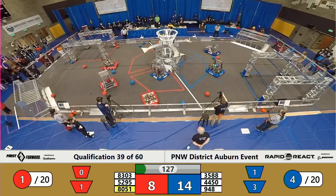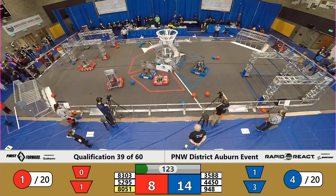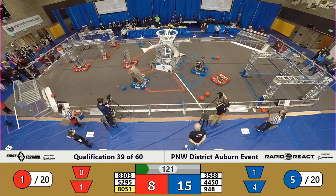4450, Olympia Robotics Federation, into the blue hangar zone. They come up with cargo. 948 NRG already has two — they score them into the lower hub for the Blue Alliance.